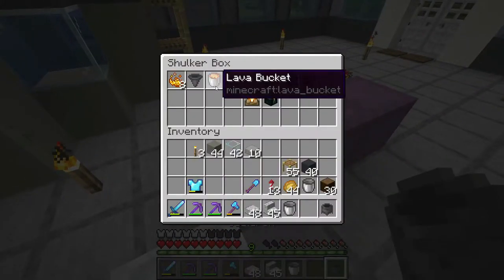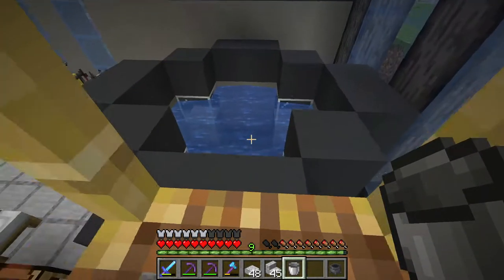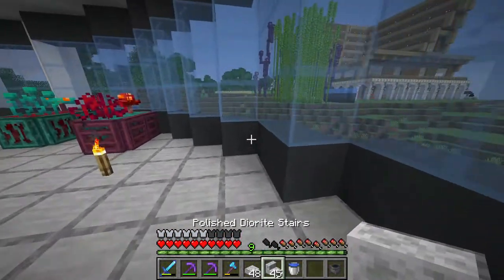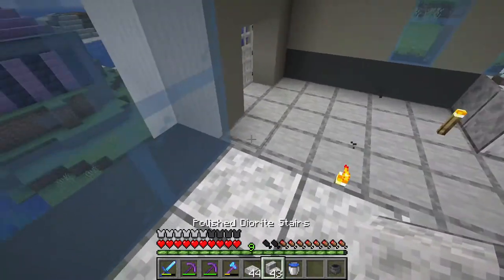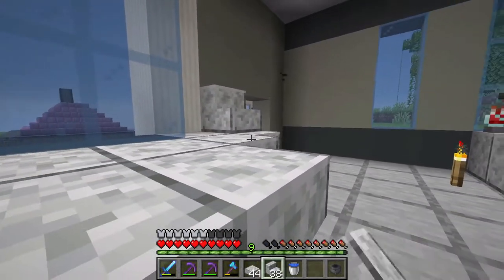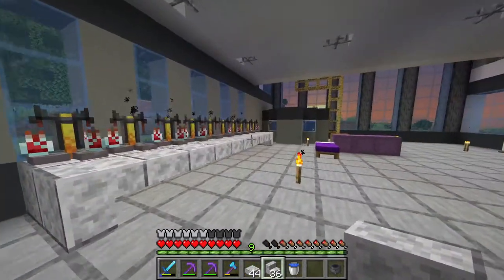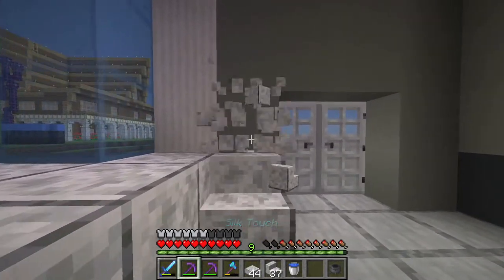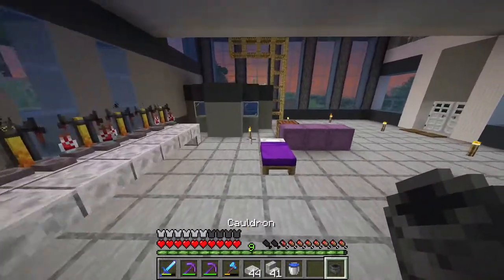Then we can also take a look at this cauldron. What we can do here is grab a bucket of water real quick. We can have a second area of table right over here. It's actually becoming night now, so we can go to bed real quick in a second. But yeah, there's the other lab table, and we can deal with this cauldron in the morning.